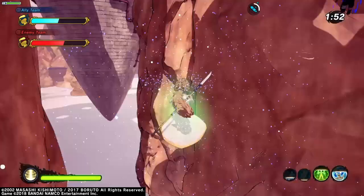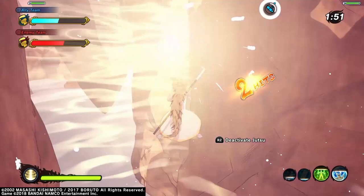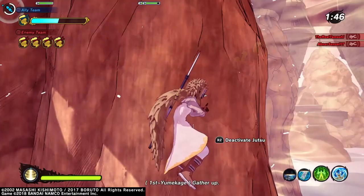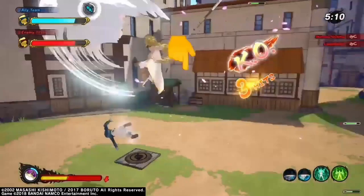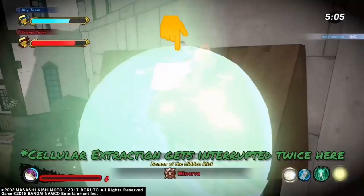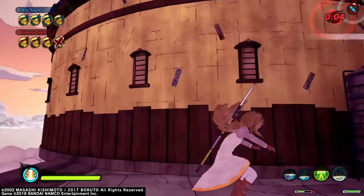Use the Healing Seal because it's one of the things that will help you stay alive the most. It's probably the best ninja tool in the whole game — not just for healers, but for any class. It has good range, does a decent amount of healing, and comes back faster than most healing ninjutsu. You can also use it faster than Cellular Extraction, which takes so long to activate. The Healing Seal comes out as soon as you press it.